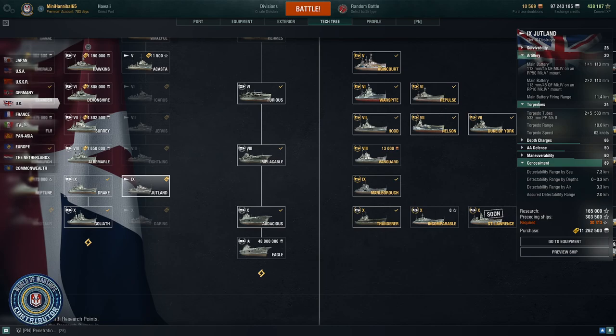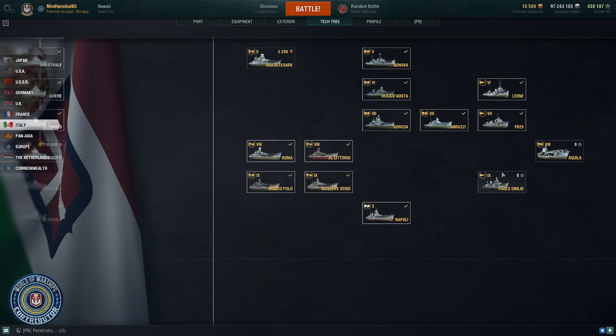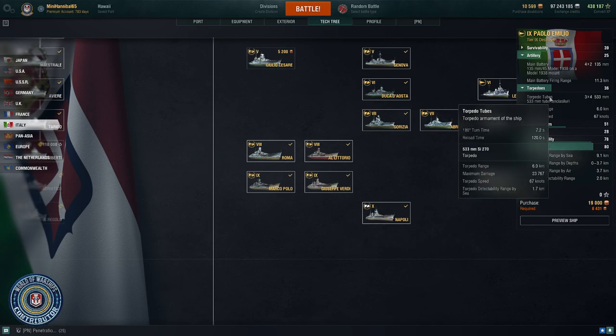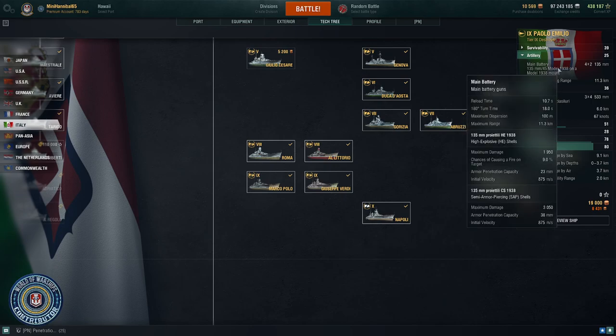The final DD I'm going to recommend is the Italian premium tier 9, which is the Paolo Emilio — also known as the Yolo Emilio. The reason for this one is it has the engine smoke generator, which means you can go full speed in your smoke, allowing you to get close to enemy ships, as well as having a large amount of torps to drop and dump on an enemy ship. With 12 torps coming out at 23,000 maximum damage, you are going to kill a battleship, cruiser, or destroyer if you hit them. You also have the 4x2 guns with HE or SAP choice, so you can do really nice damage to enemy destroyers — making this an all-around great choice for the mode.